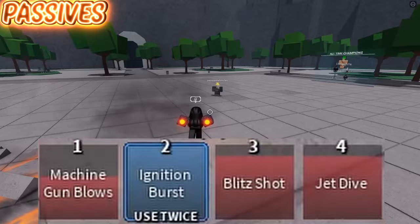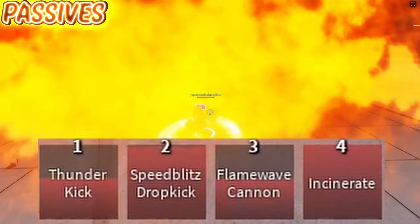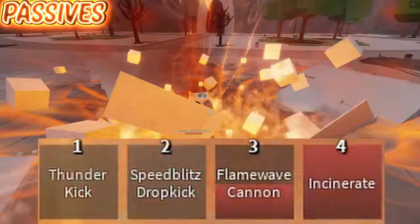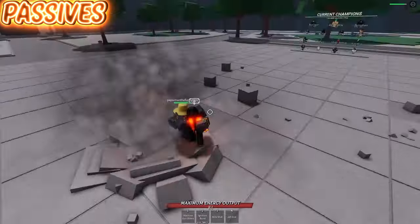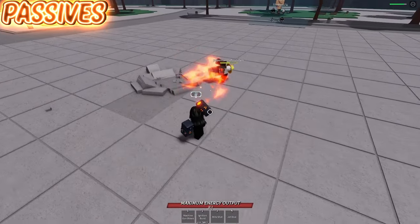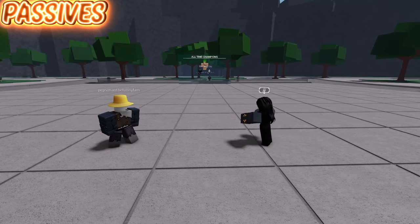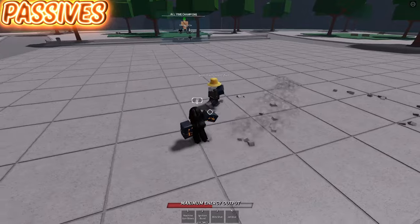Onto his passives. First off, anytime he gets a finishing kill, it recharges his moves. This includes Thunder Kick and Speed Blitz Drop Kick from his ultimate moves. His second passive is that if you use his ragdoll cancel while on the ground, it'll create an explosion around him, damaging nearby players and allowing you to get them into an easy combo. Another tip with Genos is that his fourth M1 goes further than the rest, so you can side dash and hit people with it consistently.